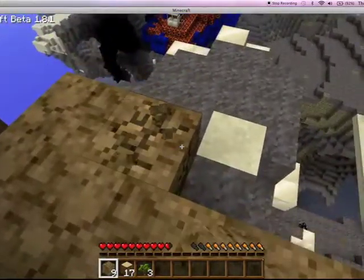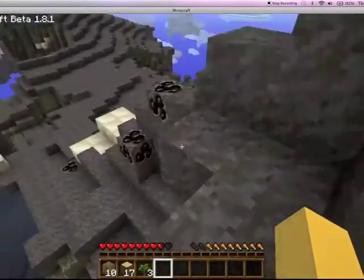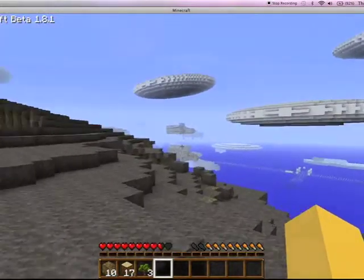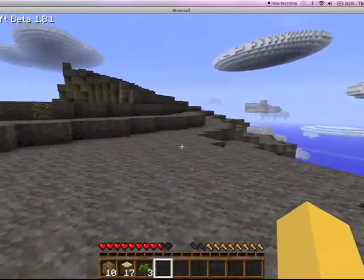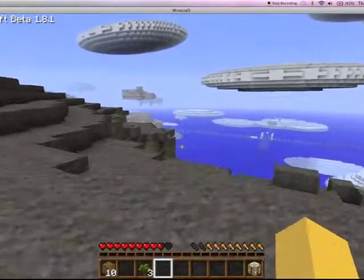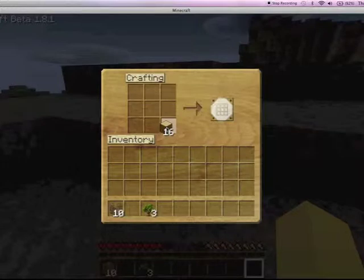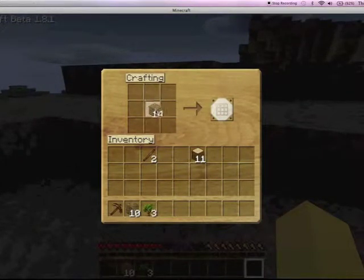This is probably good. Got three saplings, 17 logs. Let's head back down. Where should we build a house? So we're going to build a house near this thing — I guess right here. Get some leaves. Build a wooden pick. I'm going to get an achievement for building a wooden pick for some reason.